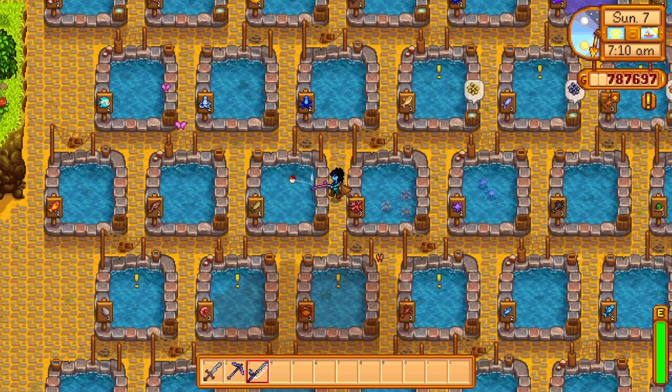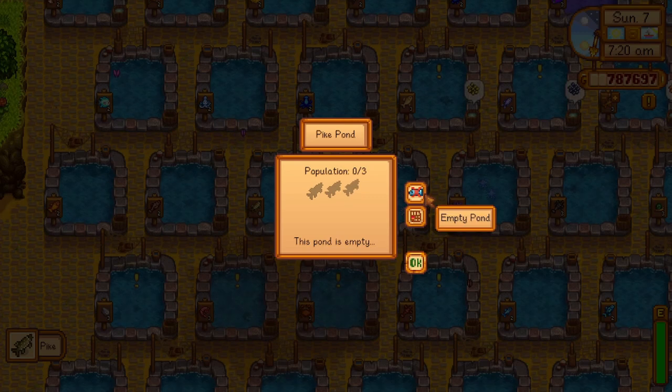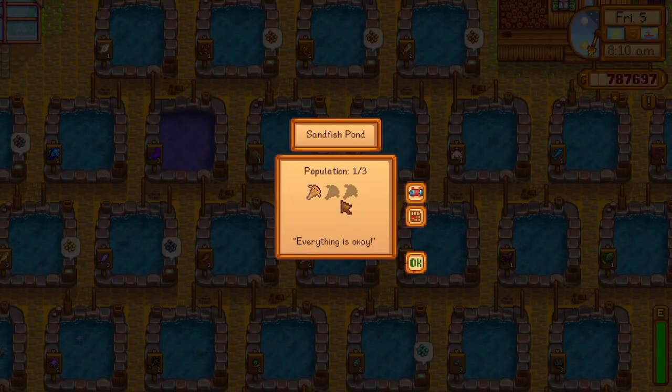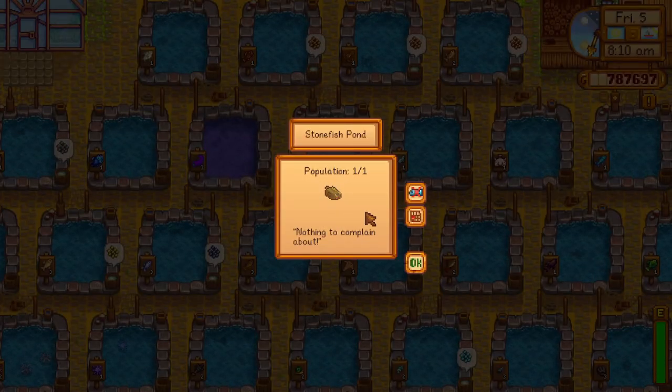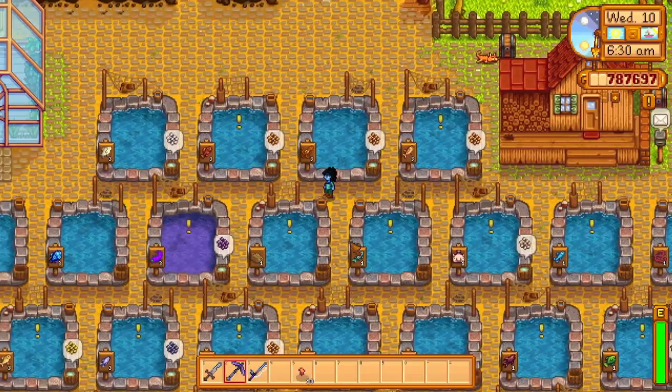If a pond is full and you want to replace it with different fish, there's an option within the pond to empty it out and replace it with any other fish you like. The standard starting capacity when placing a fish in a pond is 3, while some rare fish start at 1. Tiger trout, sea urchins, and coral all start at 10. Once a pond reaches its 10 fish capacity, you can sell a few and wait a few days for breeding to start again.